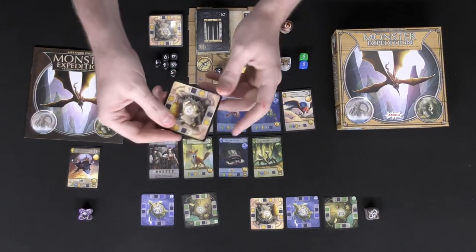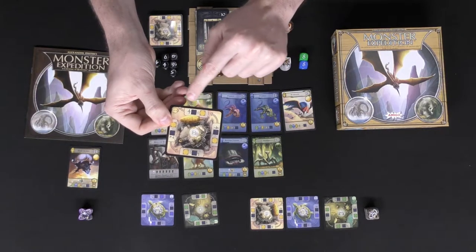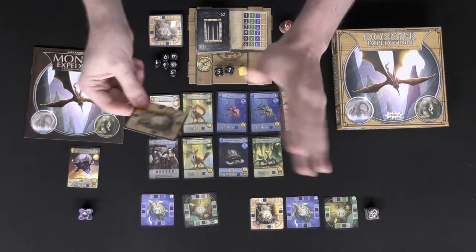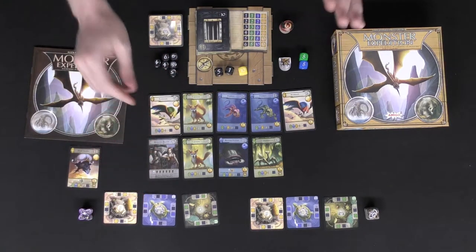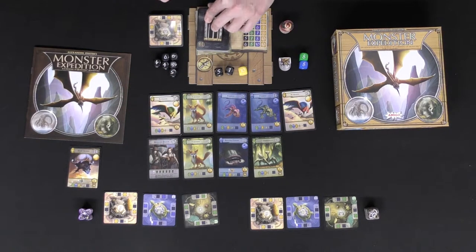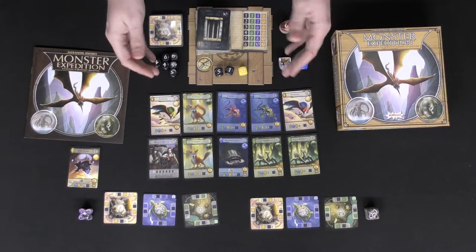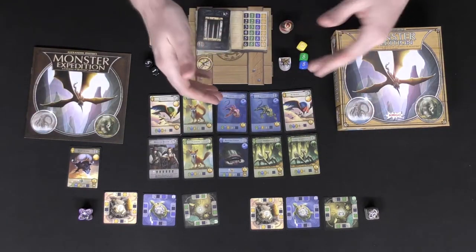When you reach the final level on the yellow location, a little arrow indicates you can flip it over — but once you've reached that side, that's the end. No more dice or upgrades to gather. After upgrading as much as possible, take cards from the deck, flip them face up, and place them into the field so other players can gather more monsters on their turn. Then play passes to the next player.